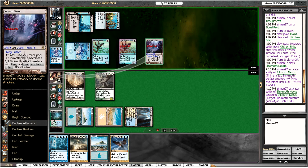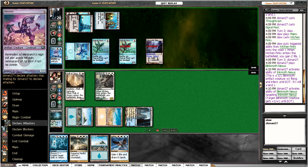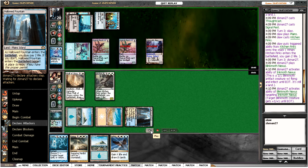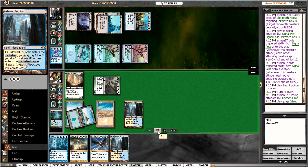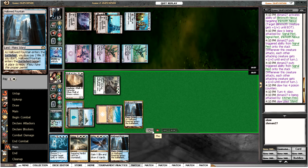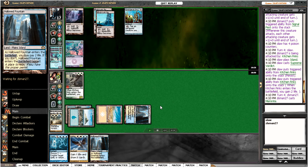The opponent activates Inkmoth, and uses Blinkmoth's second ability to pump it up — it can pump up Blinkmoth creatures, which is a very weird ability that only really matters with Inkmoth being printed. He hits us for four poison counters, which is not good for us. I think we're going to Verdict here, just to get rid of the Signal Pests which are pumping up his Inkmoth. We're going to keep our Finks, which is nice, but it's probably going to trade with a Memnite.